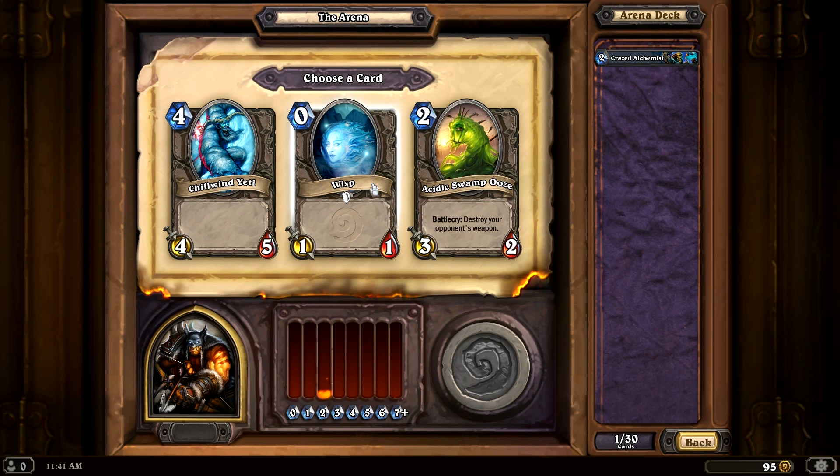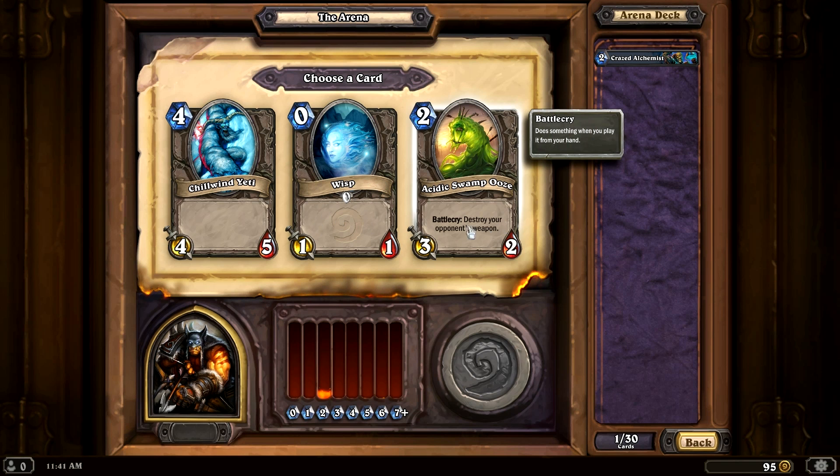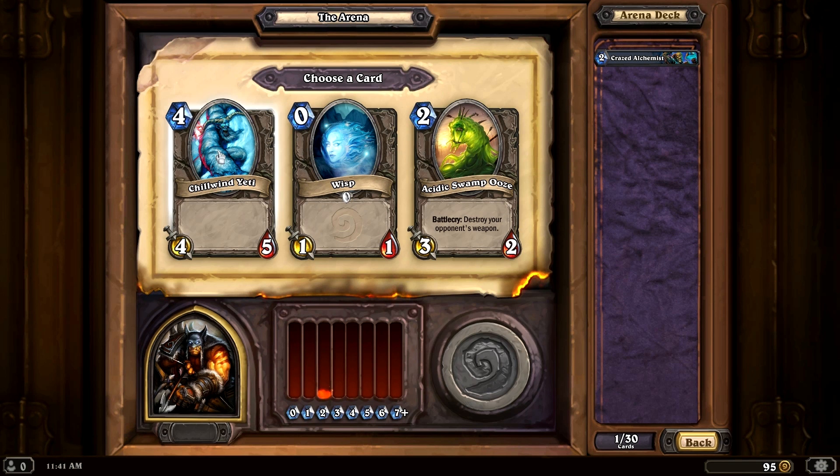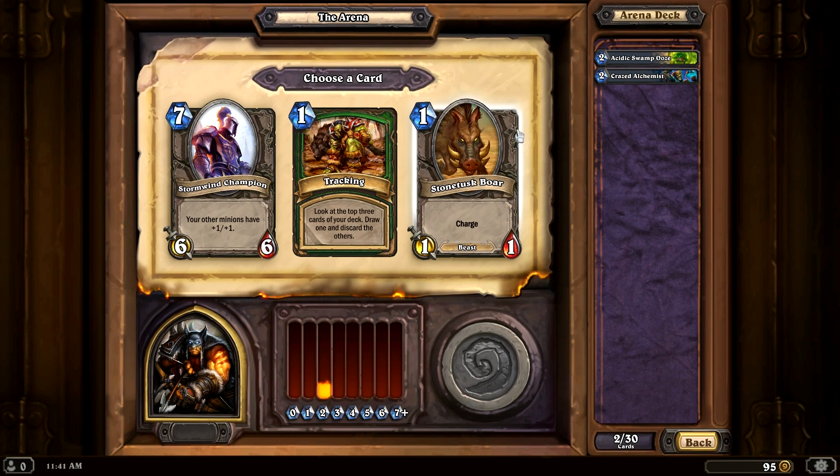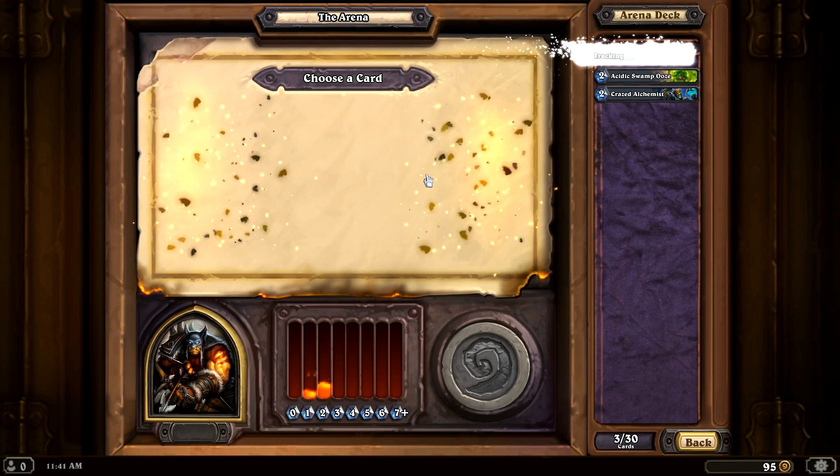Wisp is 0 mana, 1/1. Interesting. Then there's Acidic Swamp Ooze — battlecry destroys your opponent's weapon — also interesting. Chill Wind Yeti is great, but I kind of like Acidic Swamp Ooze in this situation. As a Hunter, Tracking is a really good card, so I'll toss that in there.